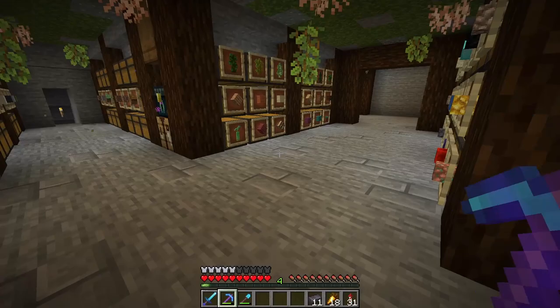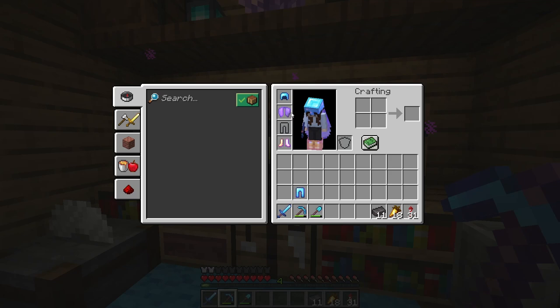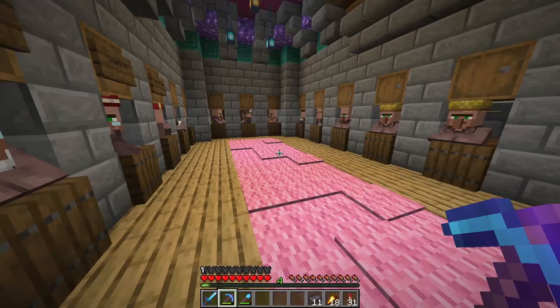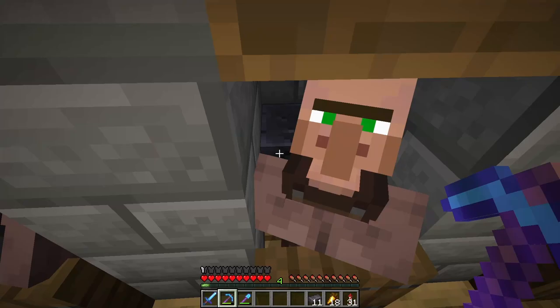It's upgrade time. What are we upgrading? All of our tools and all of our armor and our hoe as well — so that's 8, 9, 10, 11. All of those things. There should be a blacksmithing table behind one of these villages. Are you the blacksmith? There it is. Netherite sword. Fortune pick. Silk pick. Silk shovel. Axe. All of the armor.